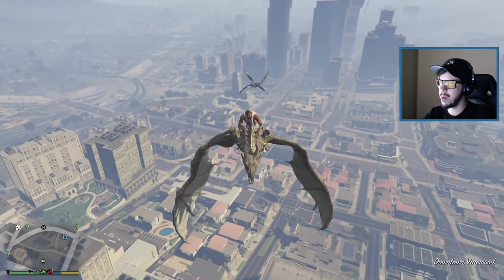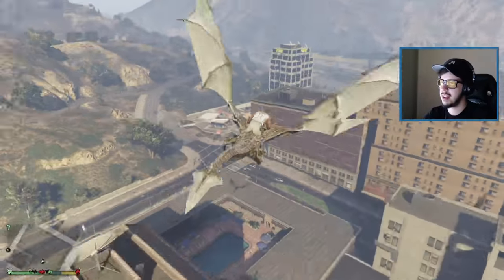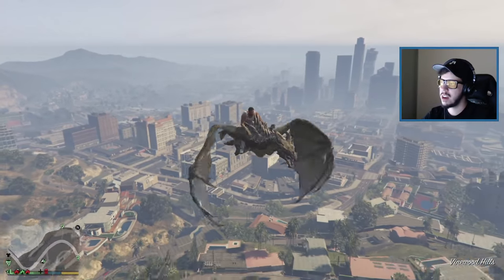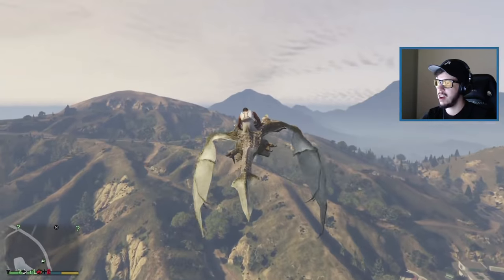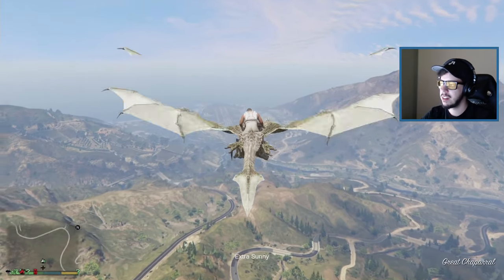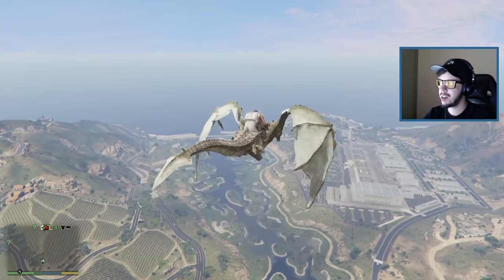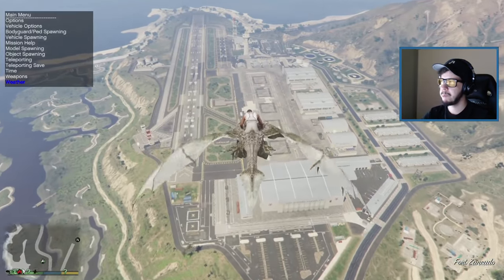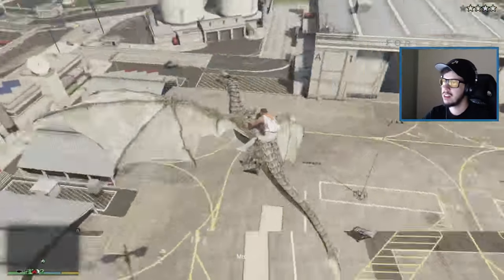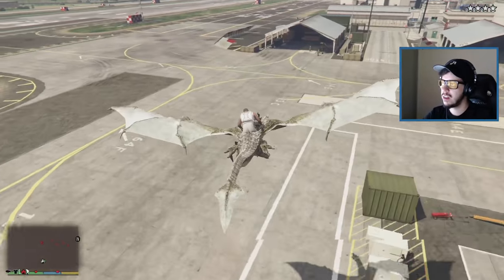We're going to get the military involved and alert them. Let's fly low through the city so the enemy dragons don't know where we're going. Hopefully the AAA guns can get these guys down too. We're headed to the military base and teaming up with them for once! Come on, follow me! We got our ally dragon over here. We're going to turn off the invasion just so military spawns, then they'll realize I'm not the one they're looking for. We're landing.